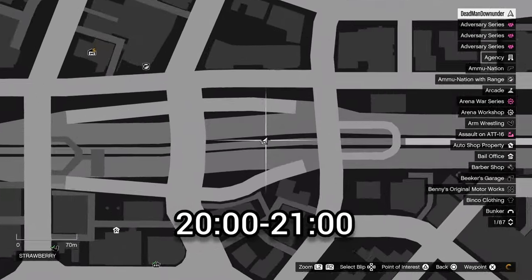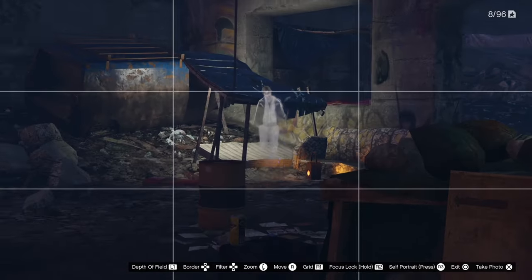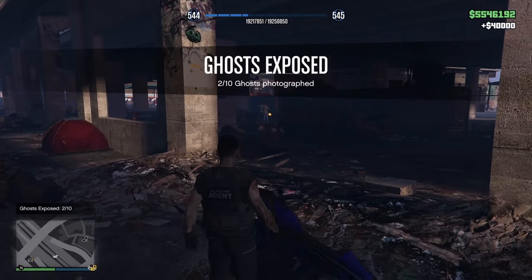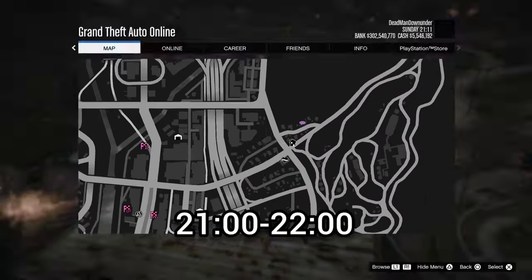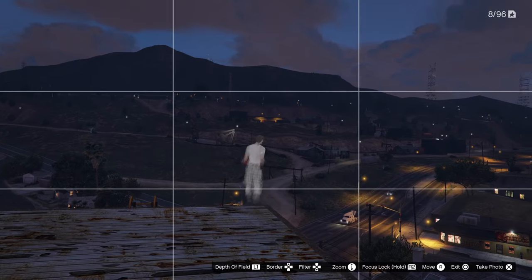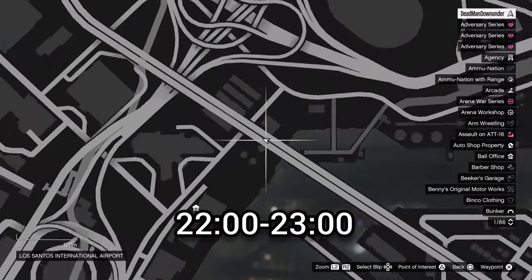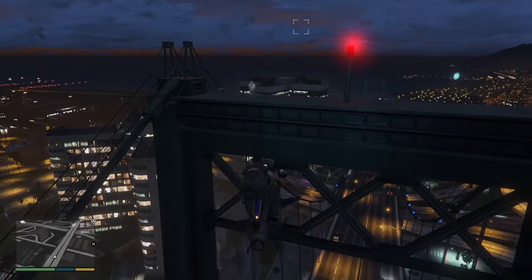The second location is under the bridge here. Take a photo and send that to Ghost Exposed. The third location is just here — you can see it on top of the tower. Take out the phone again, take a photo and send it to Ghost Exposed. The fourth location is going to be right here on top of the bridge — it'll be there or there. Pull out your phone, take a picture and send that to Ghost Exposed.